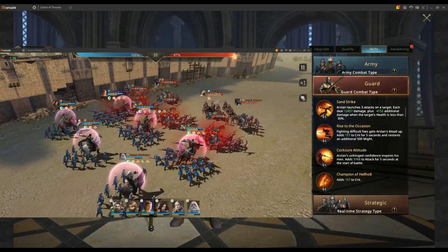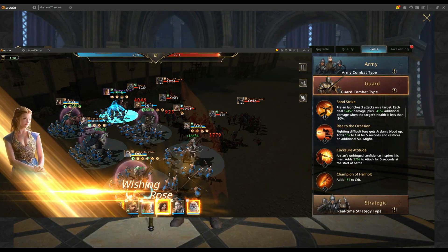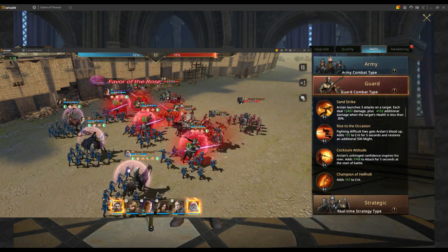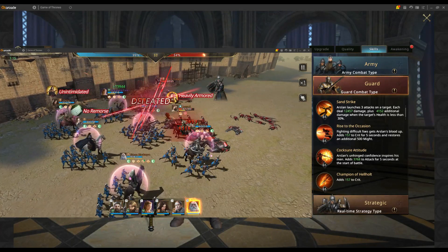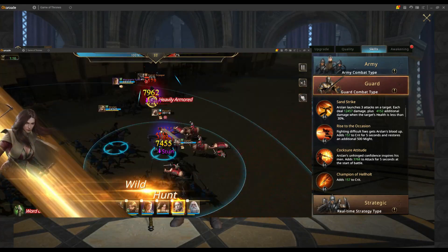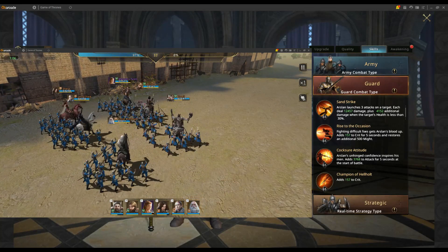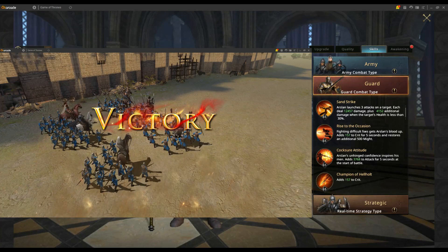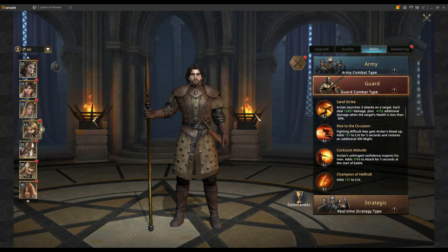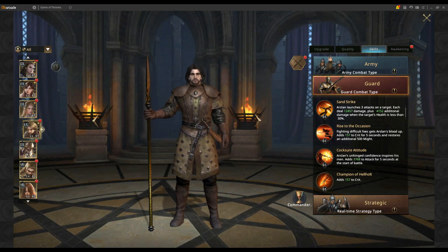Arslan is not only good in PvP but also in the Weirwood Memories. His primary skill is Sun Strike, where Arslan attacks the target three times, each dealing 12,500 damage. He gets additional damage when the enemy's health is lower than 30 percent, making Sun Strike key to finishing off enemy commanders or rebel leaders in the Weirwood Tree or training grounds.